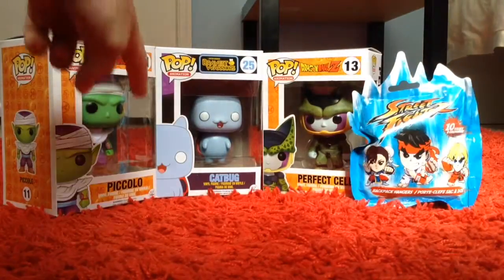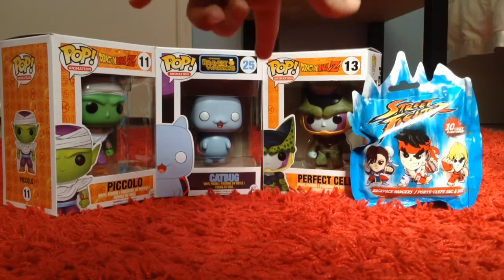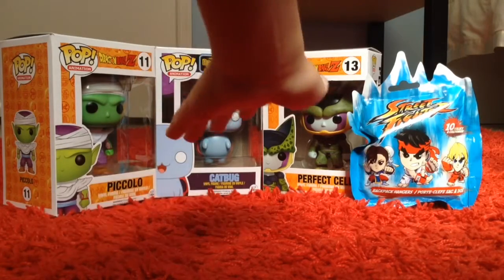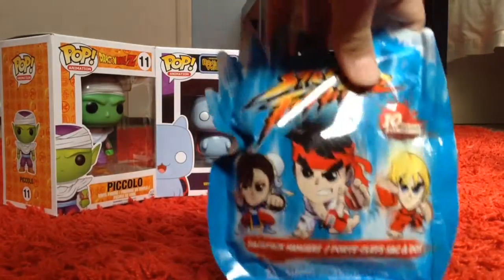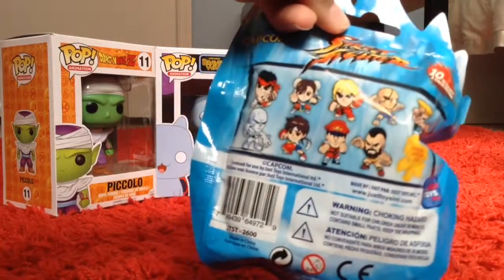Right here we have the Colo, Catbug, and Perfect Cell from Dragon Ball Z and Bravest Warriors. I went with the animation theme, so I got the Catbug because he looks really nice. I also stuck with the fighting animation theme and got a Street Fighter backpack hanger keychain, so I'm really hoping for Ryu.